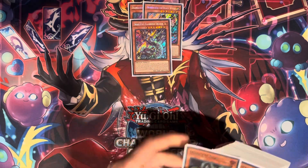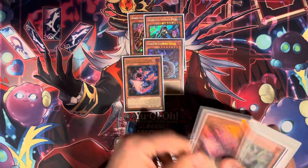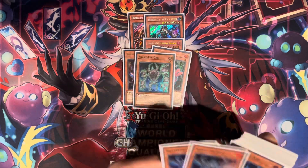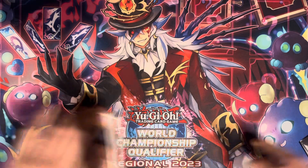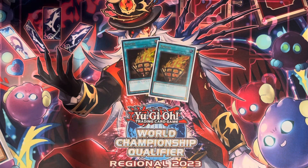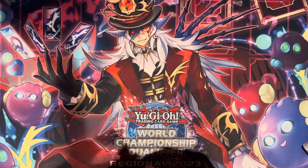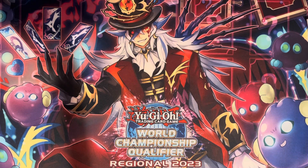The Snake Eye engine was pretty standard for the Fire King build: 2 Witch, Flamberge, 2 Populous, Oak, 3 Ash. I only had 2 Bonfire for the event, so you'll see I just have some filler non-engine. The engine wasn't as consistent as it could be, but that's okay.